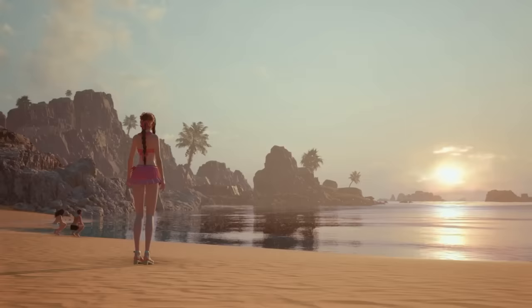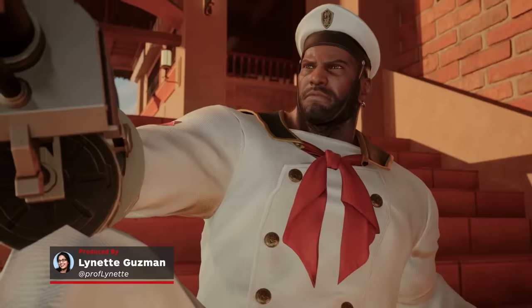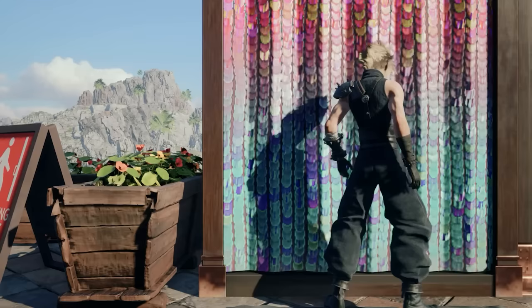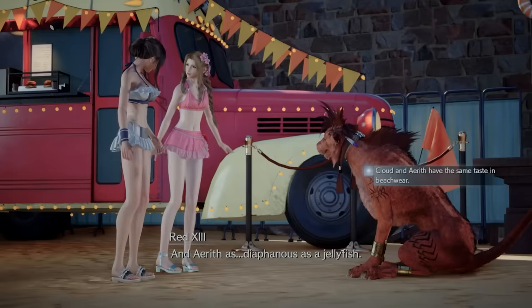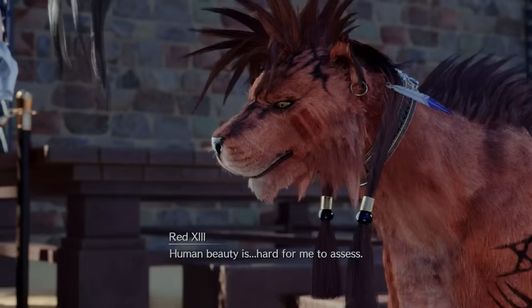Between all the combat and tasks to complete in Final Fantasy 7 Rebirth, you'll also have a bit of downtime for your party members to take a break and enjoy the beach in Costa del Sol. But first, you'll need a change into beachwear for that fun in the sun, and there are a few options to choose from that also impact your relationships with some characters. Here's everything you need to know about how to get all six swimsuits and which ones you should wear during the story to impress Tifa and Aerith.